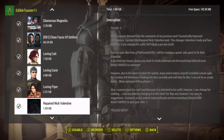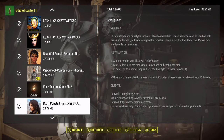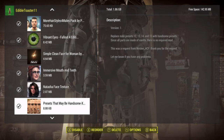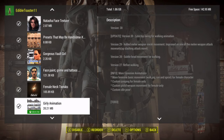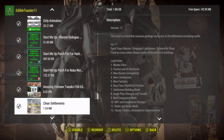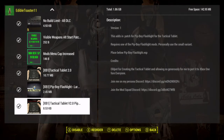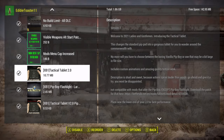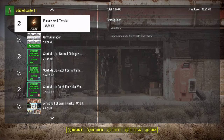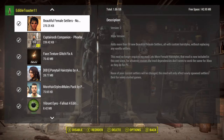The biggest replacers in this are Vivid Fallout All-in-One, Boston Natural Surroundings, and the Ghoul replacers. That's really the biggest replacers I have. Everything else is fairly small. You'll notice I still only have about 143 megabytes free. Everything seems to be working well. I've not had any crashes, no big slowdowns. All of this has been tested out and played with quite a bit.